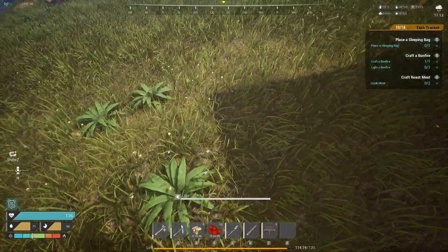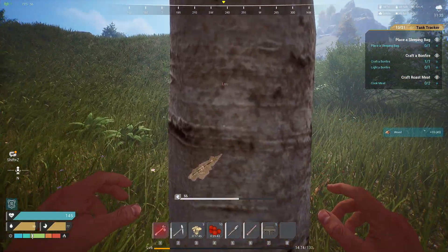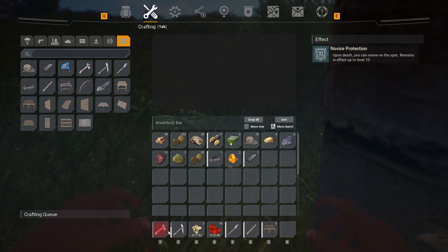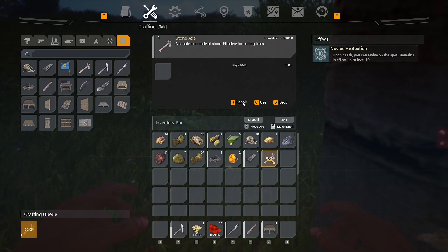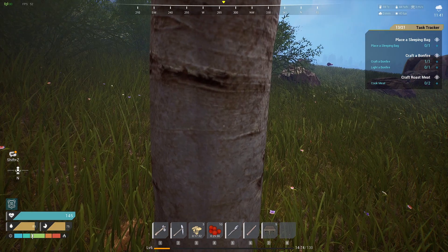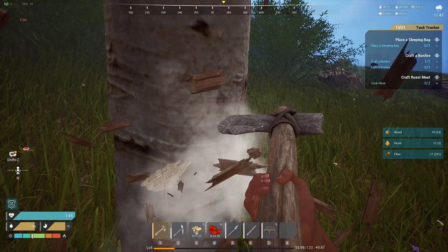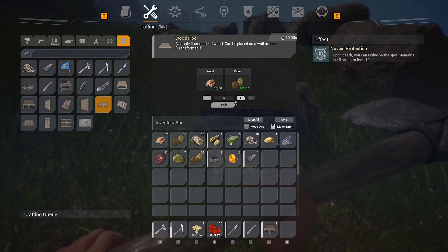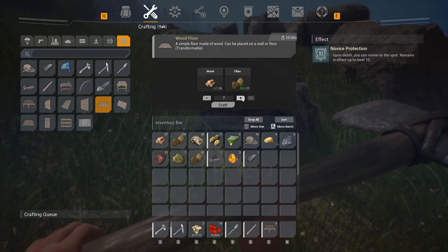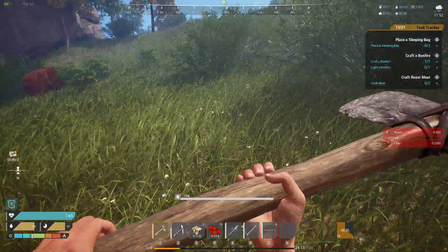Alright, let's go get some more wood - chopping that wood. Our axe is broken - can we repair it? Repair - nice, that's a feature I really enjoy. So you have to use all your crafting materials. Okay, let's get a couple more of these floors built - I don't know, like ten. We'll try that and see where that gets us.